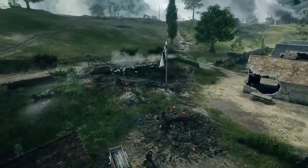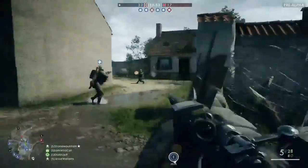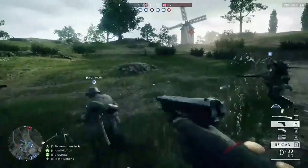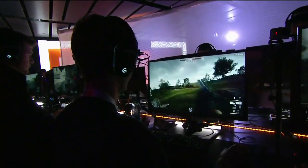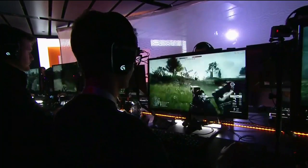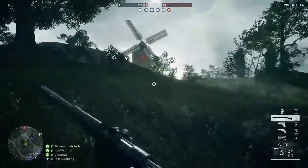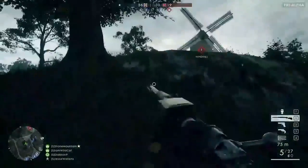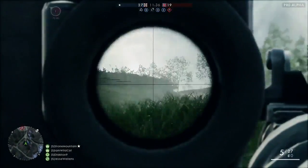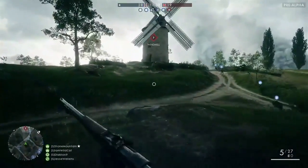This is looking insane right now. This cinematic shot — look at all the players running around. It's fantastic. So continuing to move forward, trying to go for that cheeky nose scope. Blue team currently has two points, working on A and E as well. They're leading 26 to 19, which means they've got the upper hand so far. German Empire versus the United Kingdom.